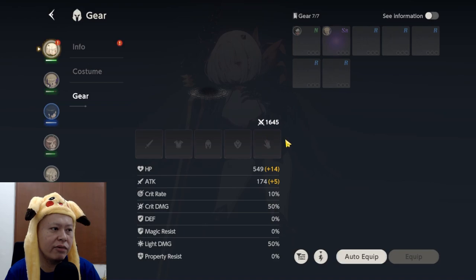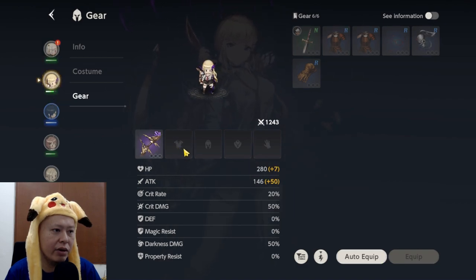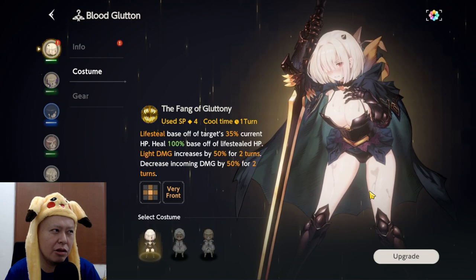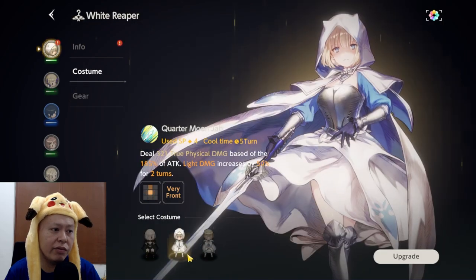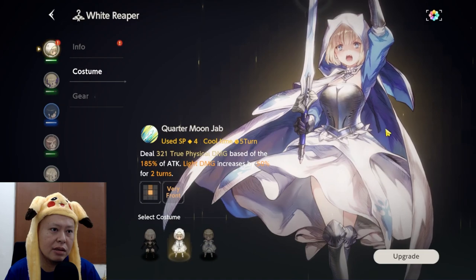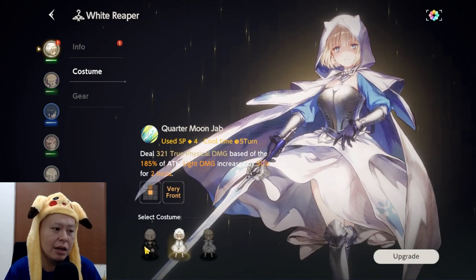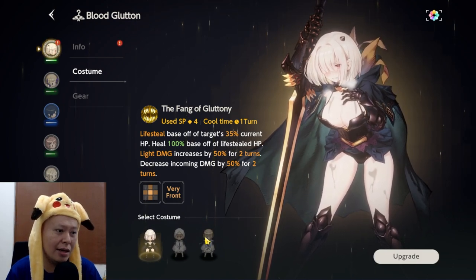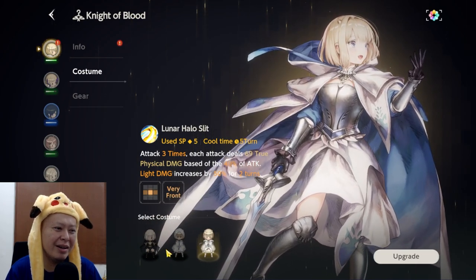Characters also have gear — equipment you can equip here. Different characters will have different gears available. There is also a costume system, which is actually quite cool because it's not just cosmetic. Putting a different costume on the same character gives them a different skill. For example, with a hood this character can only attack the front, but without the hood she can do a wider AOE attack.